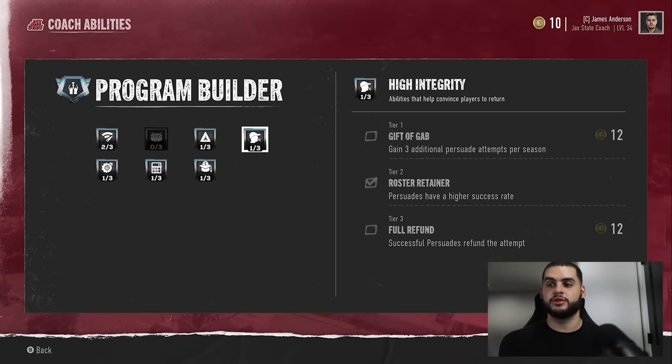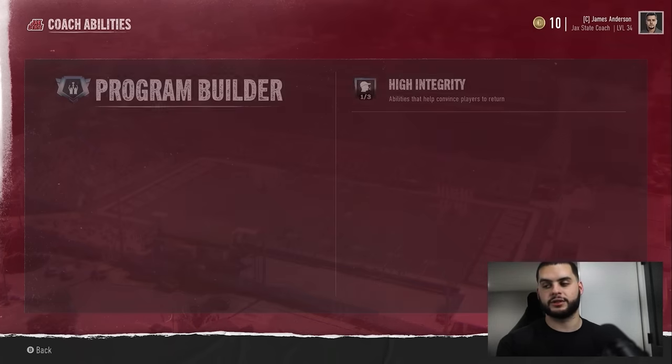Losing a guy like Emery Jones — a 90-plus overall superstar tackle — is a horrible feeling. Unlike free agency where you could rebid on them, when the Transfer Portal says they are not interested, they're gone. That's it. Transfer portal done.